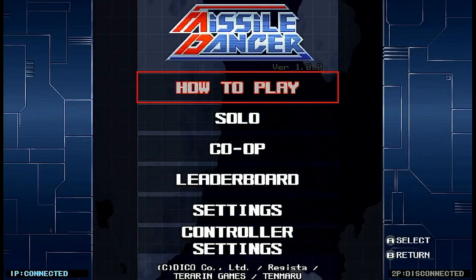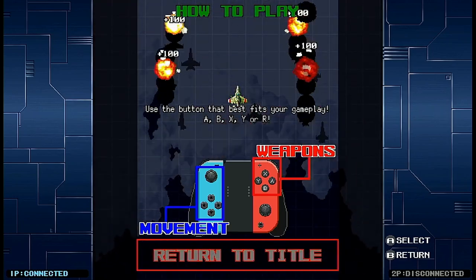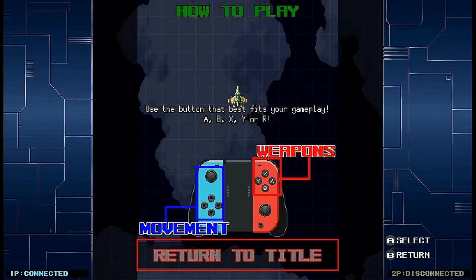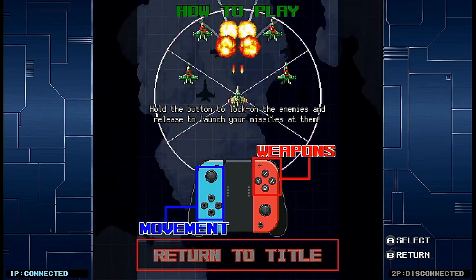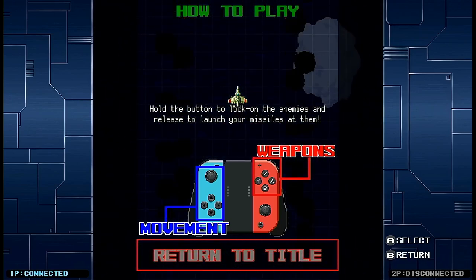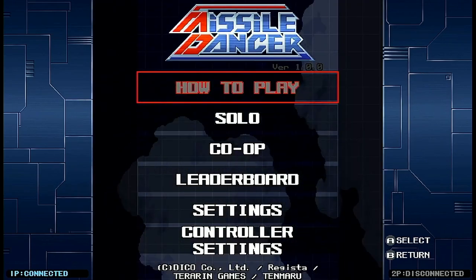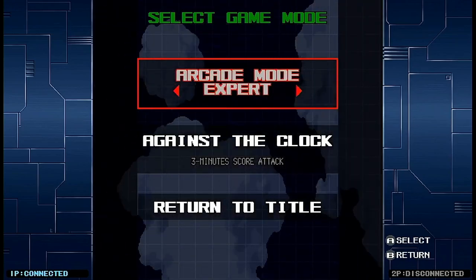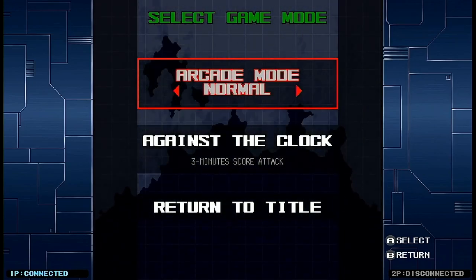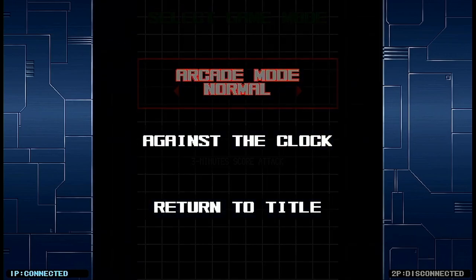So kicking things off, you can first take a look at the how-to-play menu, which gives you a rundown of the game's very simple controls, which basically come down to moving your jet around with a left thumbstick or d-pad and firing your guns and missiles with any of the face buttons or the R button. Now Missile Dancer can be played solo or in two-player co-op mode, and the game has two different game modes to choose from. First we're going to be checking out the standard arcade mode, which offers three different difficulty options: normal, hard, and extreme difficulties.